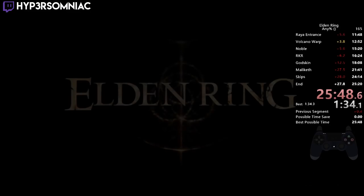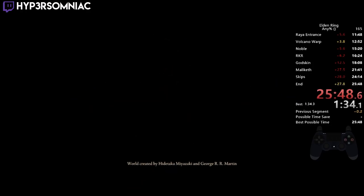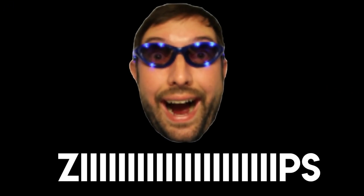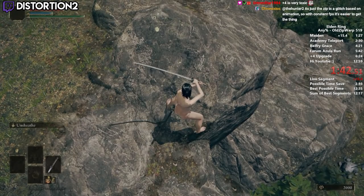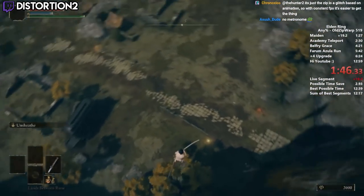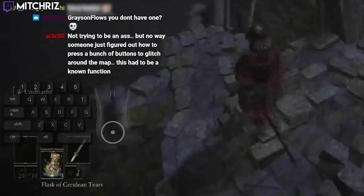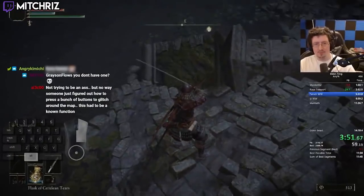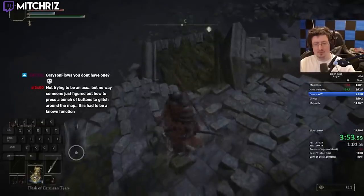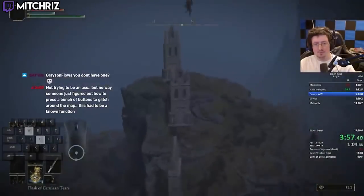So if 25 minutes is the limit for the restricted category, what exactly is going on in unrestricted that makes it so much faster, and why are the categories separated in the first place? Let me tell you all about zips. A zip is a very strange bug unique to Elden Ring that allows speedrunners to build up an insane amount of speed to teleport around the game. In short, these are performed by blocking and walking forward - but this trick requires a frame-perfect walk forward to execute, making it pretty difficult to time.